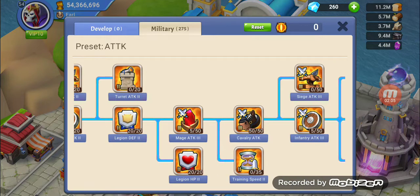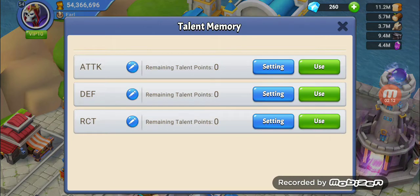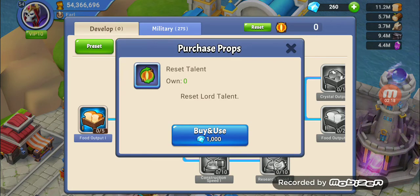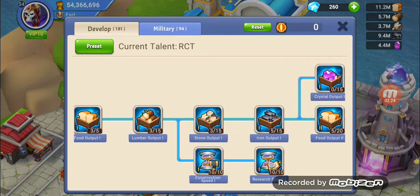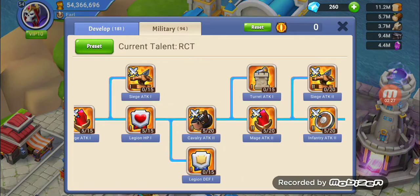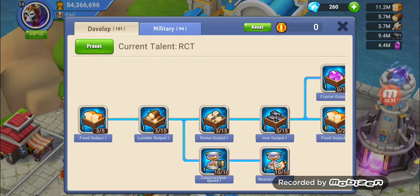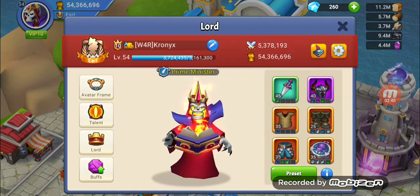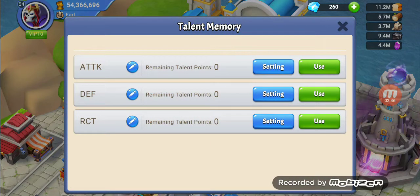Going back to the preset — I have this set up. If I want to switch to my defensive setup, that's all I have to do. I don't have to use any reset talents. I can simply switch between this one here, which is my construction and training setup — maxed out — and also construction and research, which is maxed out. So I'm allowed to go between talent presets without having to use a talent point or replace the points over and over again.